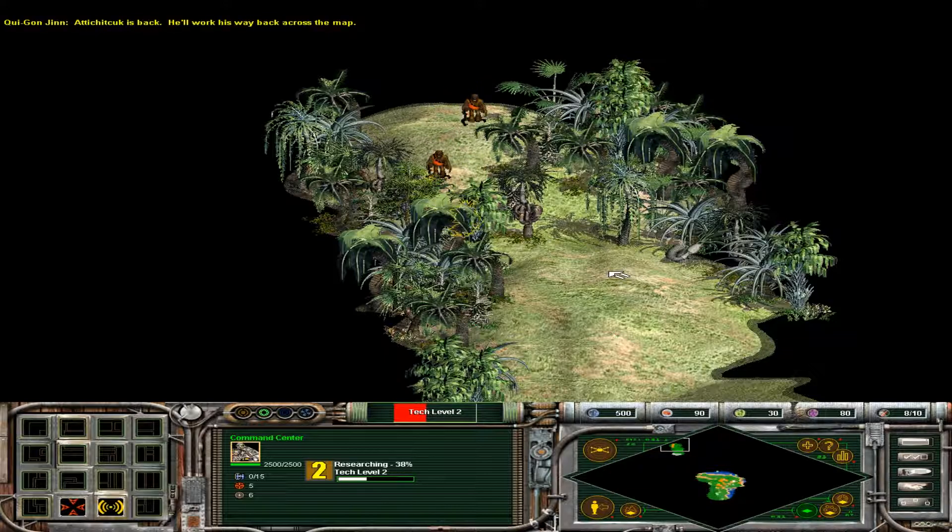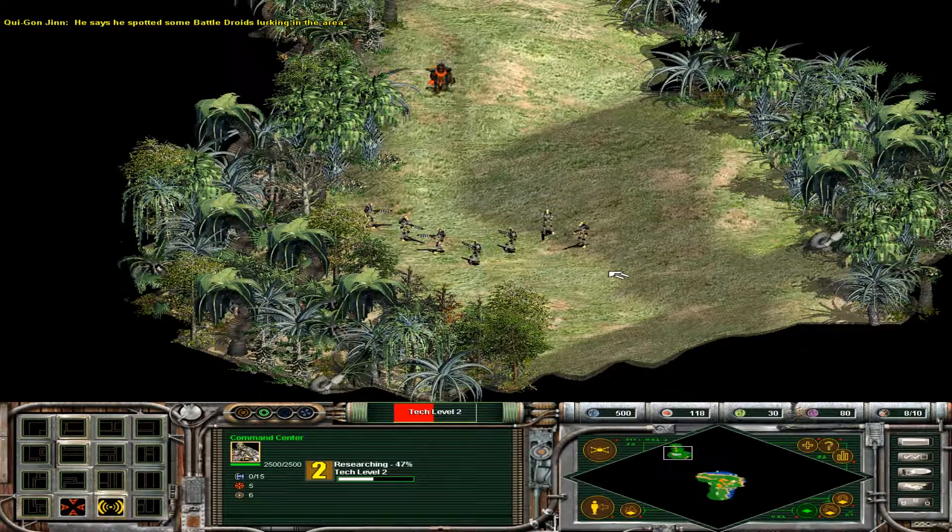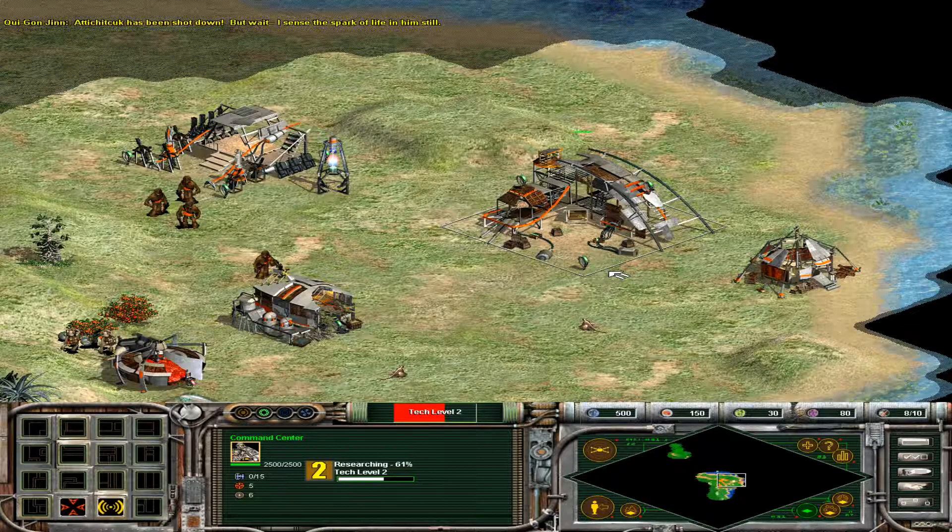Chewbacca's father is back. He'll work his way back across the map. He says he's spotted some battle droids lurking in the area. Halt - you are ordered to come with us. Battle droids! Atitidak has been shot down. But wait - I sense the spark of life in him still. Stay calm. In moments, we'll be able to create a medic. Then we can find Atitidak and bring him back.